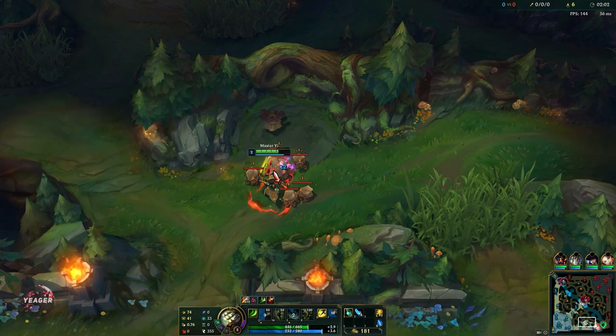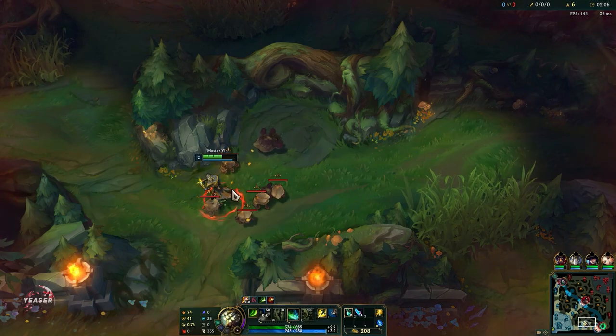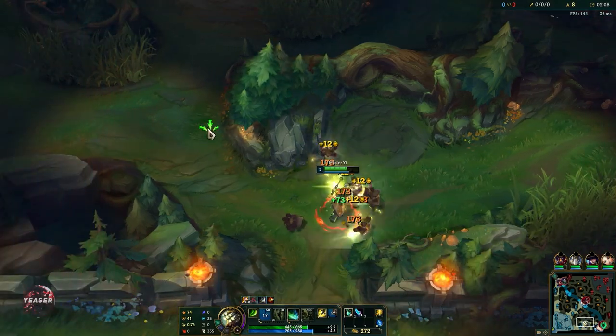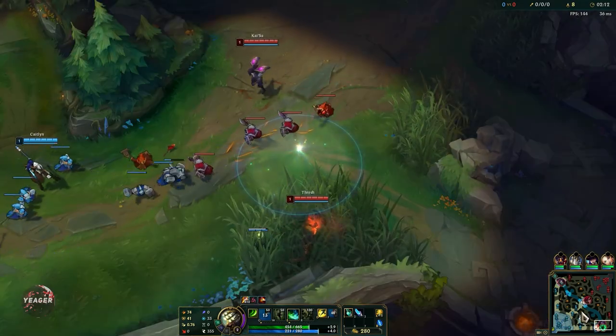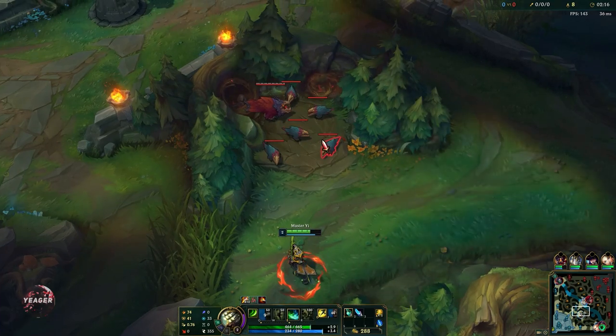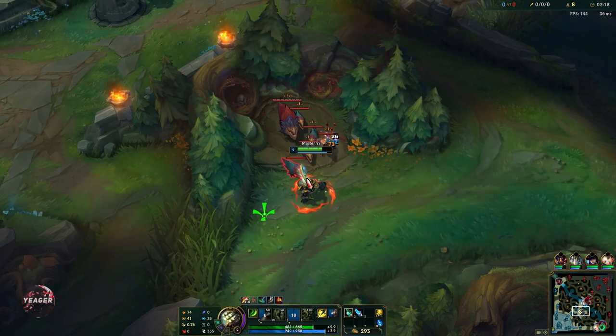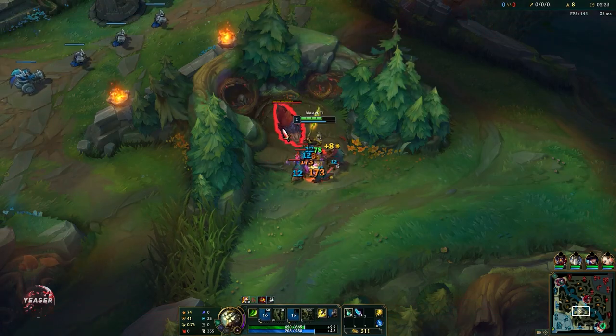Remember that if your Q and your E are both up, you want to make sure you use Q first, because you will only be able to use your E once per camp because of its high cooldown, and it adds additional true damage to your auto attacks. So now we can use it here — we're going to damage the small ones a bit first so our Q can take them out afterwards.